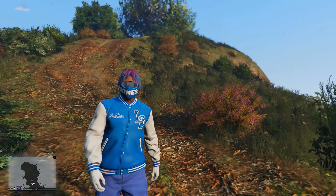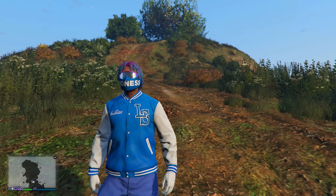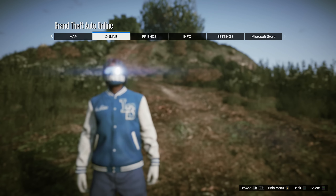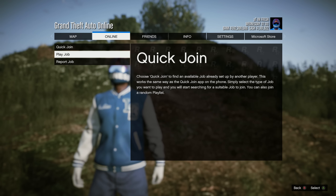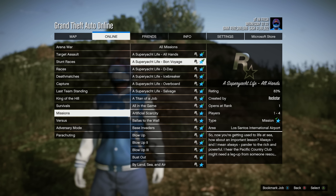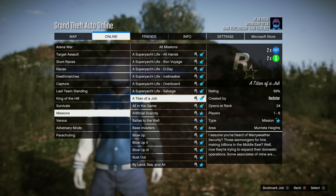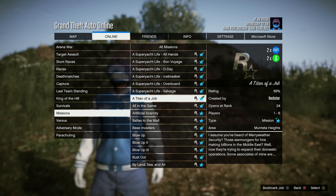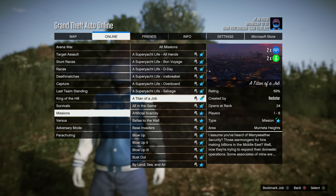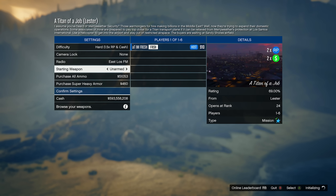That brings us to the third money method, and this one is perfect for anybody who doesn't have much in the game. Open up your pause menu, go to Online, Quick Join, Play Jobs, Rockstar Created, then go down to Missions. Every single Lester mission this week is paying double money and double RP. I recommend starting up Titan of a Job — start up this one right here. Once you start up this mission, the only setting you need to change is make sure the difficulty is set to Hard, that way you get 1.5 times more money and RP.